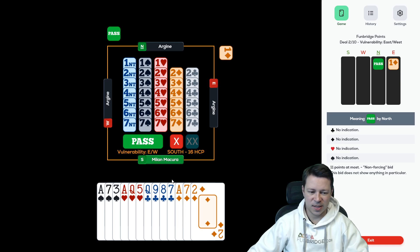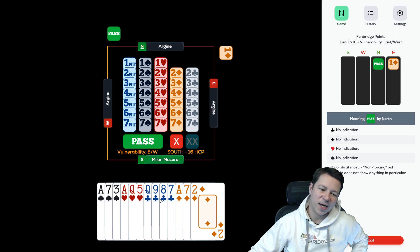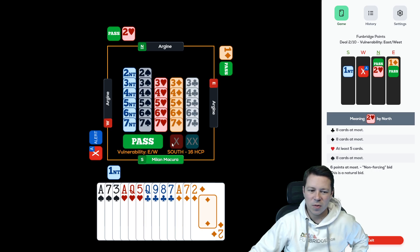One diamond. 16 high card points, but 4-3-3-3. If I'm a little optimistic, I have 4, maybe 4.5 honor tricks — plus one length trick — so super optimistically I have 5 tricks. Partner is a passed hand. They are vulnerable. I will score all my tricks in defense as well. Do I want to interfere here? I would like to push them a little bit higher. Most likely we will not have a game, but partner might have a 5-card major, so I will overcall 1 no-trump. But I'm really not happy about that.